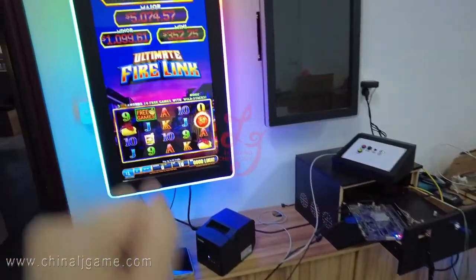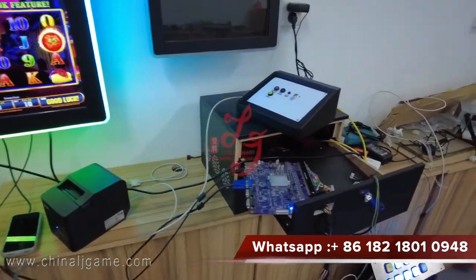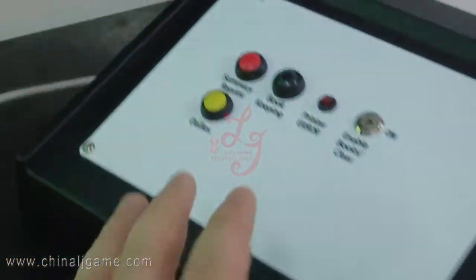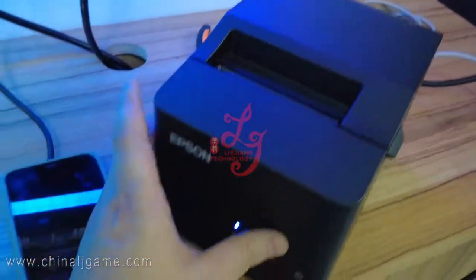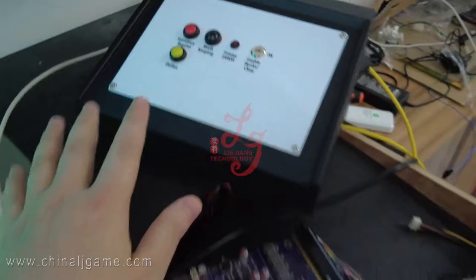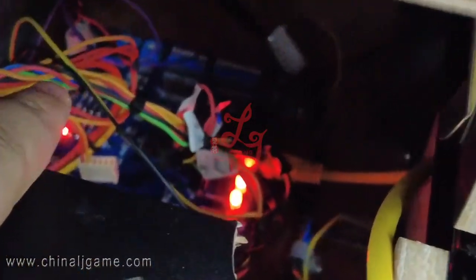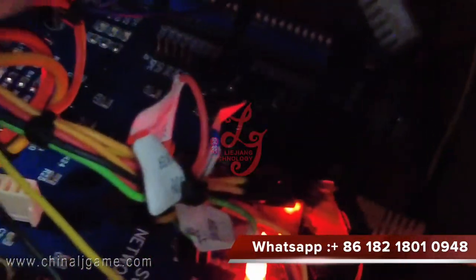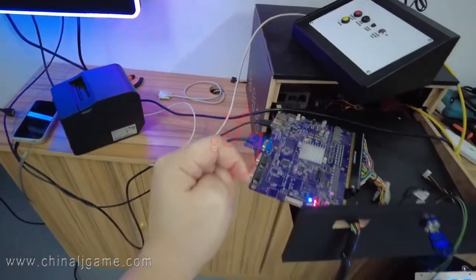Hey guys, I'm very happy to be here to introduce new devices. We just made it — the Gago system, the Musa goose system. This is a printer, these are the devices for the Musa goose, and this is the main board for the slot machine. Also there is a blue one — this is a flagging board. I will send you some pictures later.